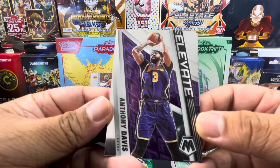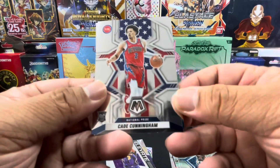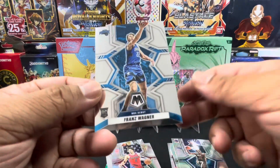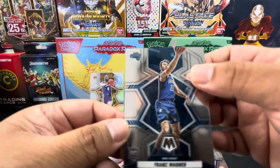We have an Elevate insert for Anthony Davis. Rookie Cade Cunningham national pride. And Franz Wagner rookie card NBA debut.